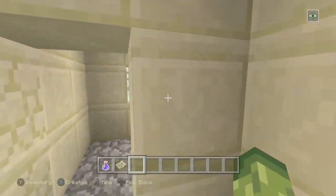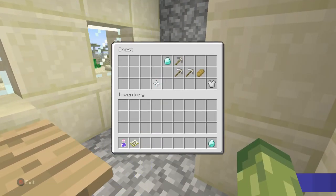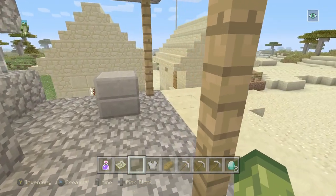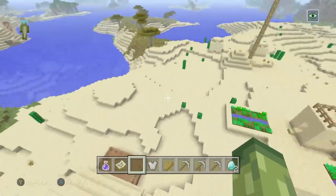Starting off with what's inside the blacksmith - normally they don't produce great loot for me, but two diamonds, three iron pickaxes, bread, and a chest plate. Bonus jackpot!